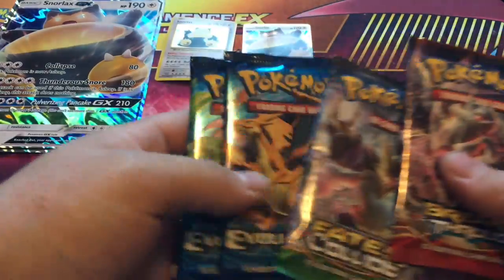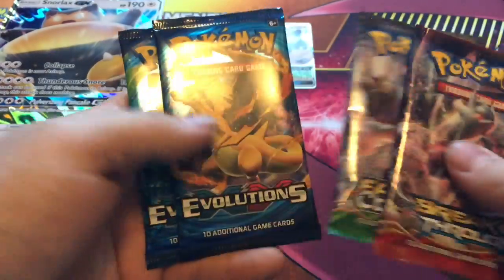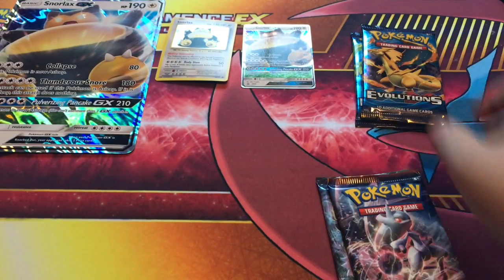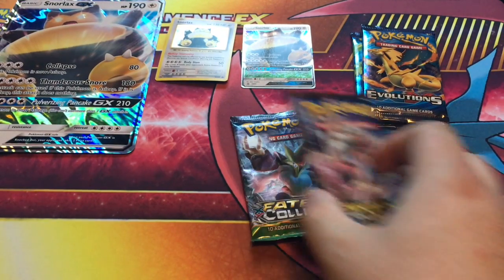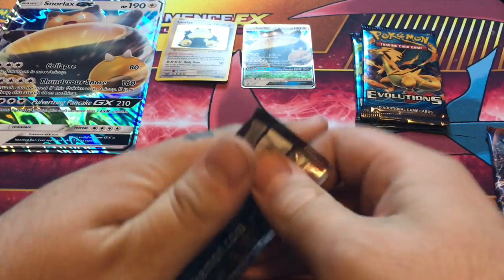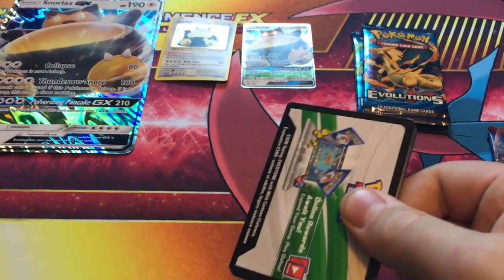Alright. So in this set we get a Fates Collide, a Breakthrough, and two Evolutions — those tough SOBs. Save those for last. We'll go with Fates Collide first. Let's just try and get that Alakazam or something. Highly unlikely, but let's see. Let's try.